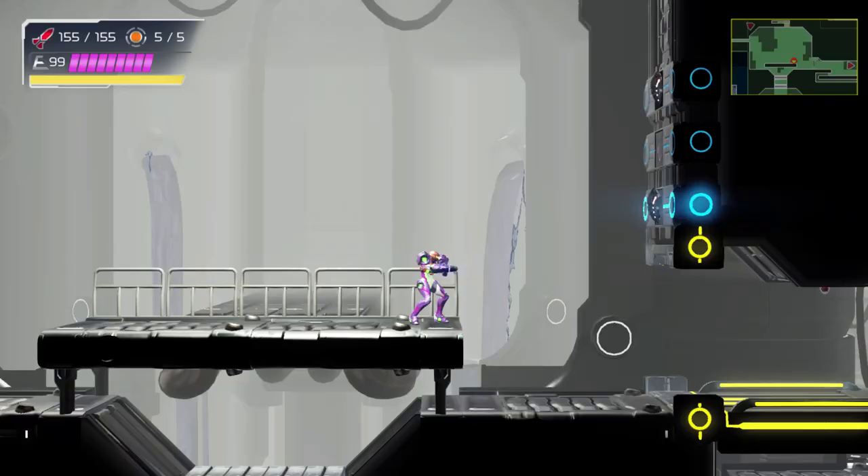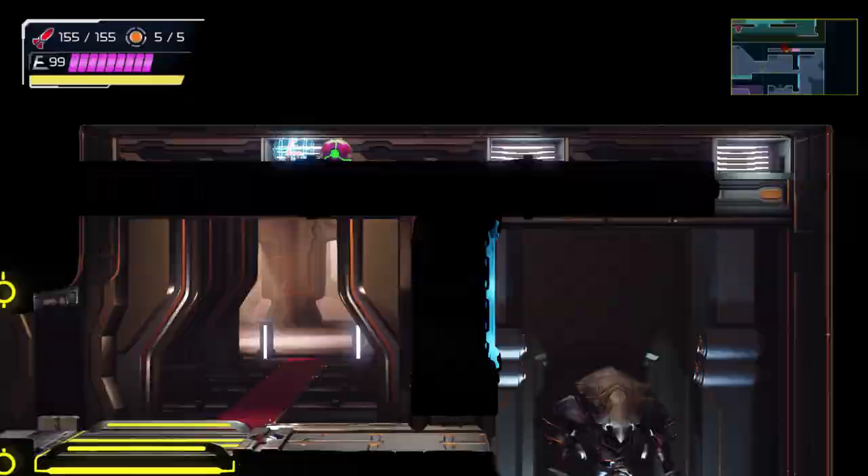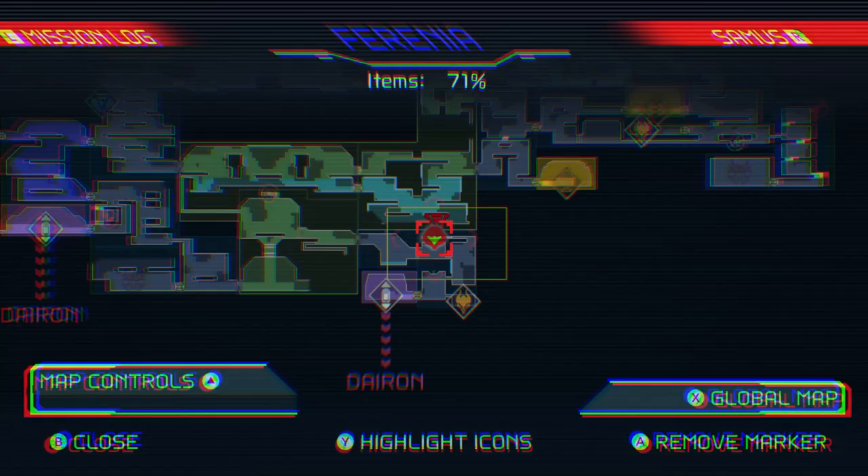We're here now, and I think we needed the space jump to get this energy part — I guess we could have gotten it without the space jump, but it obviously makes it a lot easier. Now we have one of four parts for our next thing, and we have almost three quarters of the items here in Ferenia. Let's see where we want to go next.